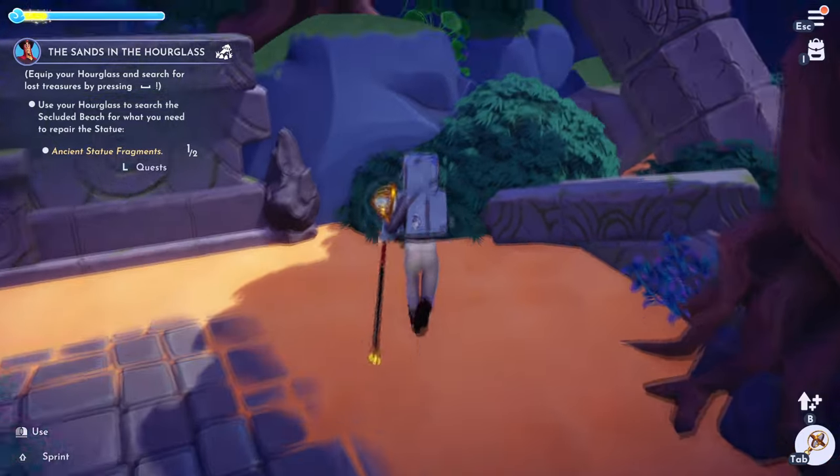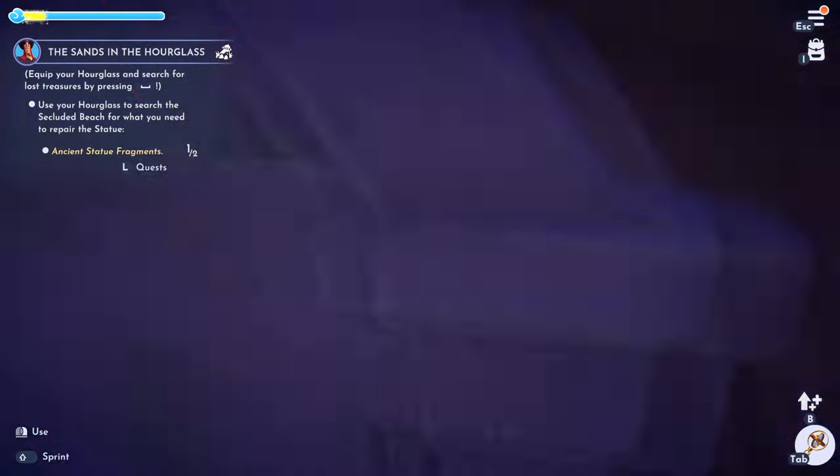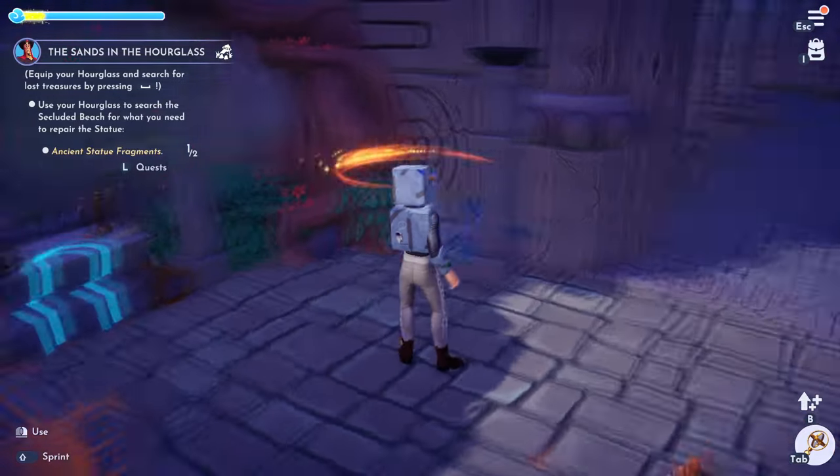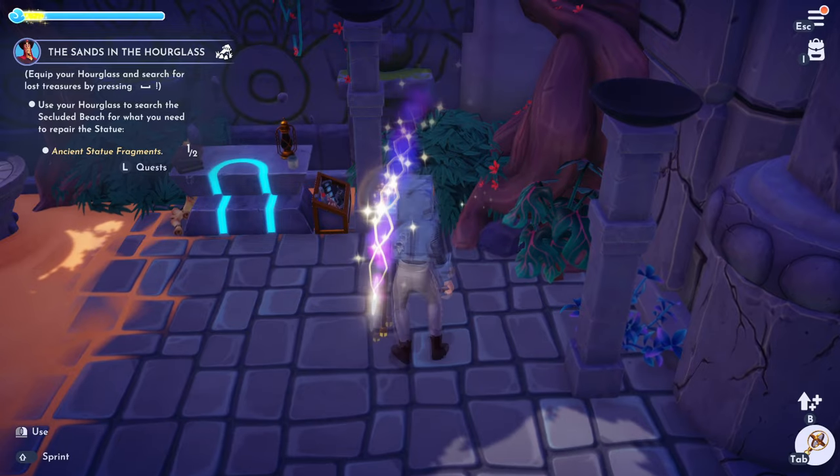We've got to press E continuously, and there we go — we found our first fragment. Let's go around and just keep looking for gold. I can see some red there, and we found another one. Just pay attention to the colors.